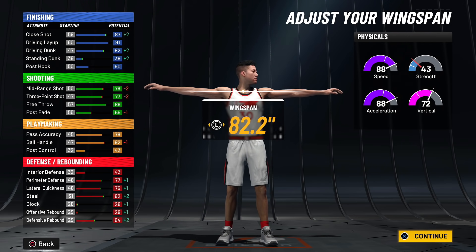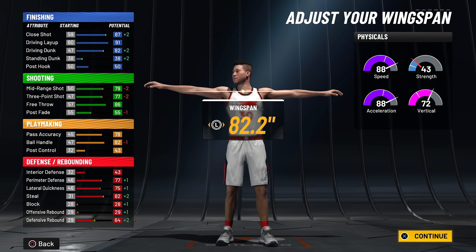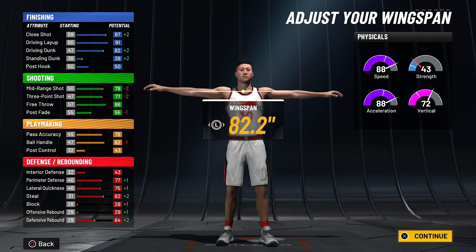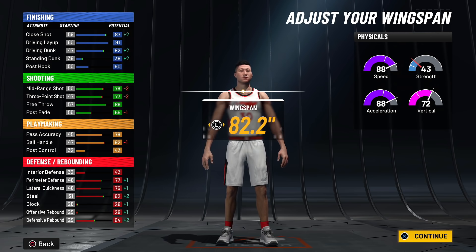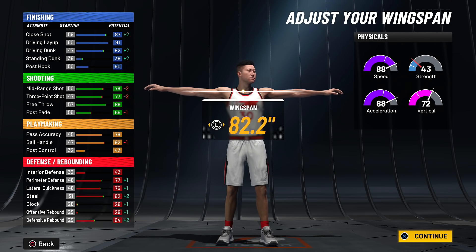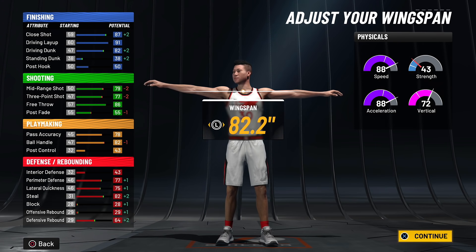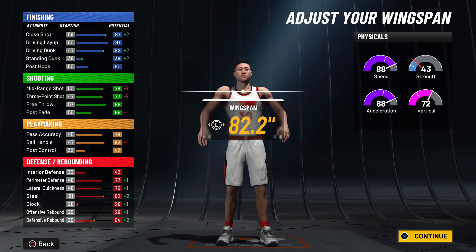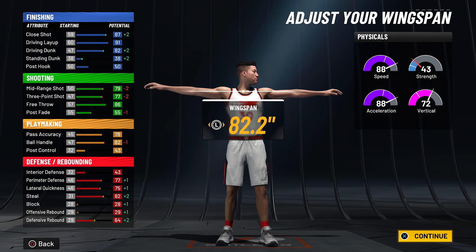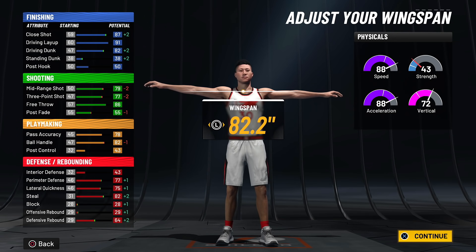For the wingspan, go right here to 82.2 — you'll have an 82 driving dunk. I'm pretty sure contact dunks require 85 driving dunk, which means you need a 98 overall to get contact dunks, and at 86 you'll get them at 99. Your three-pointer is going to be 81 at 99 overall, and your ball control will be 86. I'm pretty sure the maximum threshold for dribble moves is 85, though Mike Wang did say 85 — I honestly have no idea.